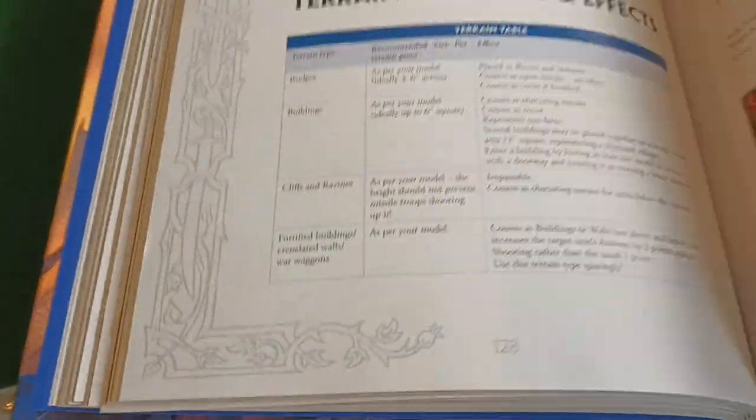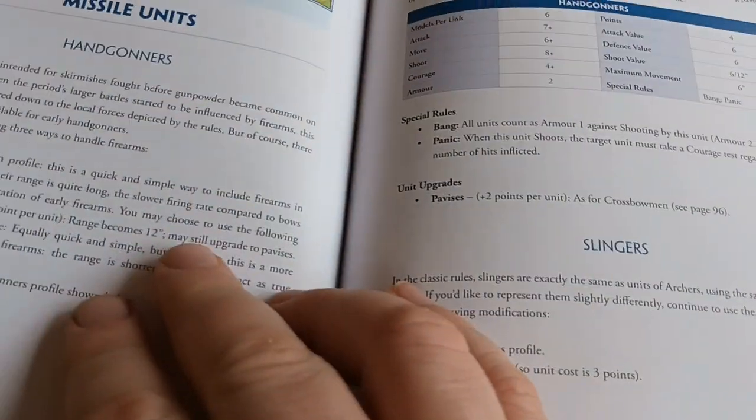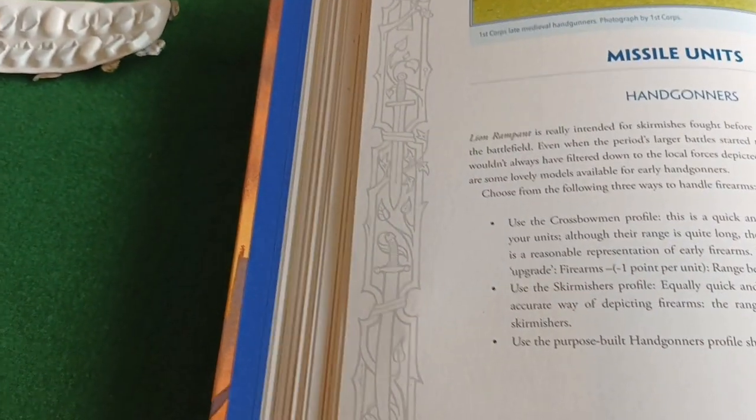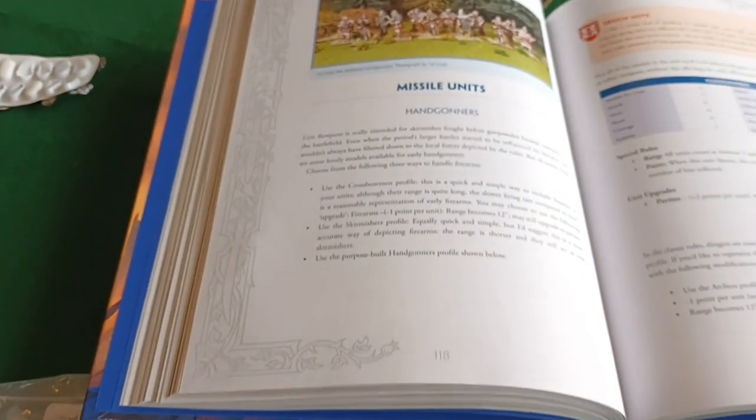This applies to all the different unit types, whether mounted or shooting units. At the back of the book there are extra rules, scenarios, and ways to change units further. You can add in chariots if you wanted to go more ancients, camels for desert settings, and pikemen if you want to move forward in time a little. There are hand gunners and slingers if you're going further back. So it gives you a lot of variability.